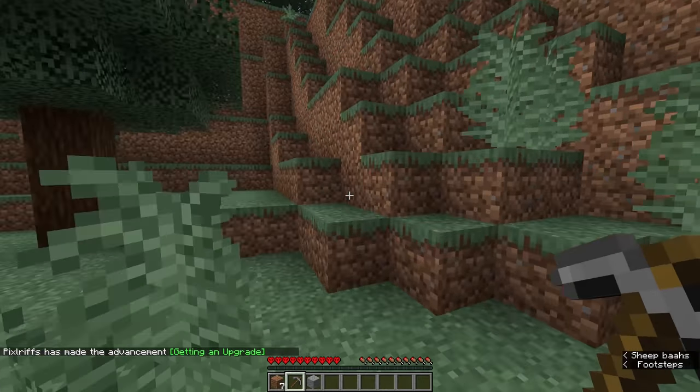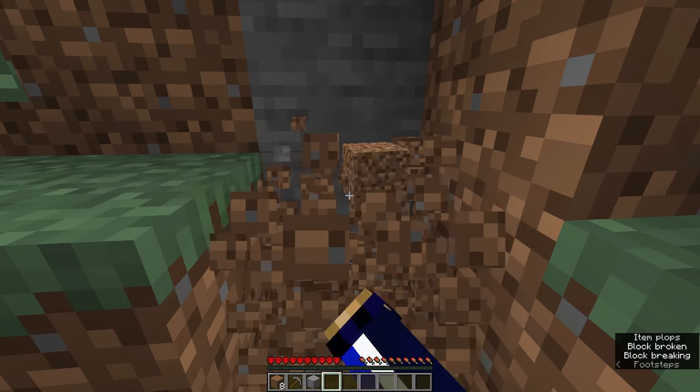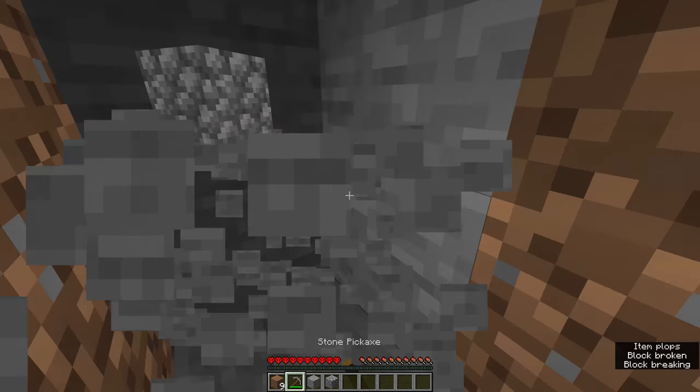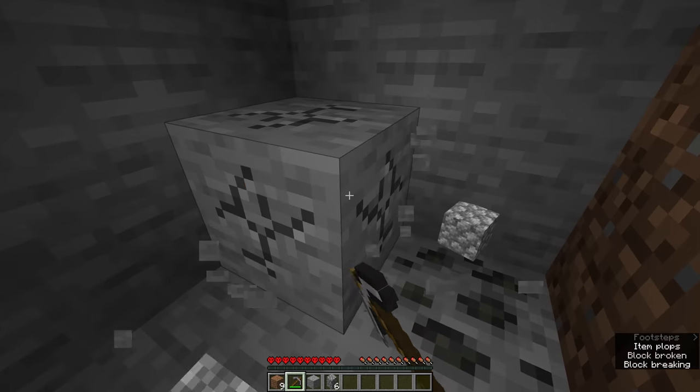We've got a stone pickaxe — nice and easy. You should just be able to dig into the side of one of these nearby hills to get a little bit more stone. That was a little bit easier than digging down. We're going to grab the rest of the stone we need for some tools and a furnace.